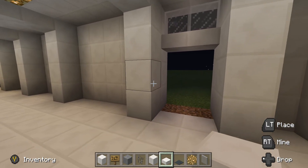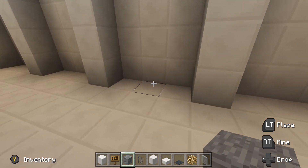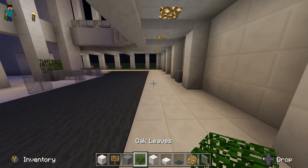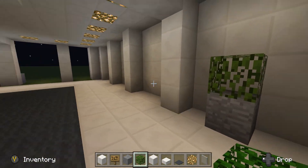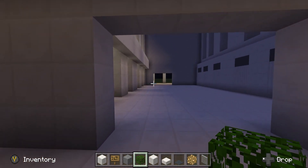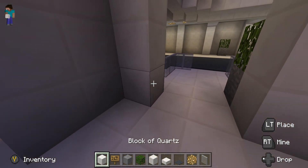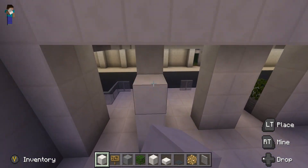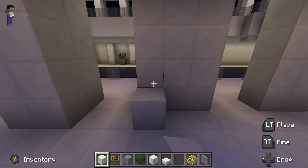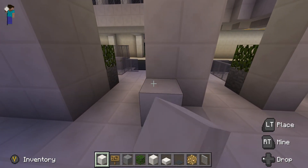You can decorate it more with more plants if you want — add a plant or two in here. That's pretty much it for this side. Now I want to do the inside, but let me do the doors first on this side. Get your quartz block, go back one block — do not go back any more than this one simple block.